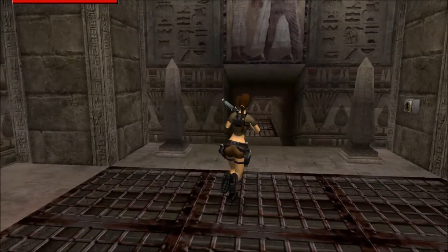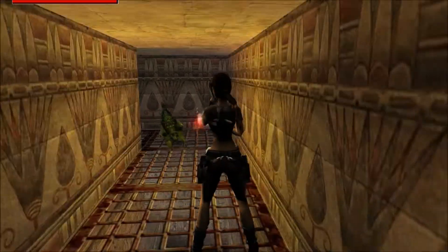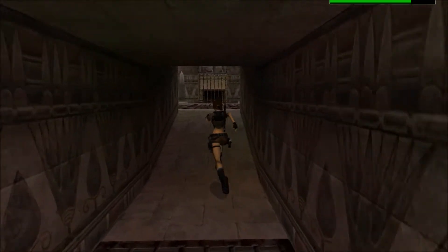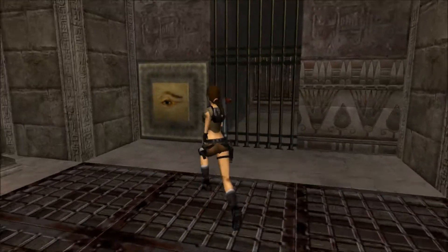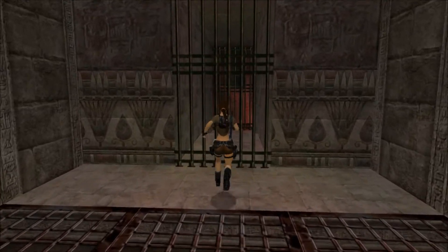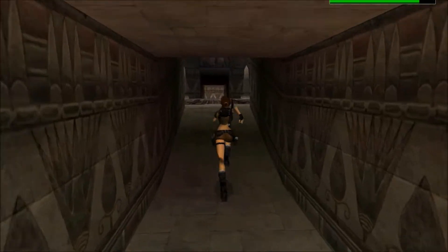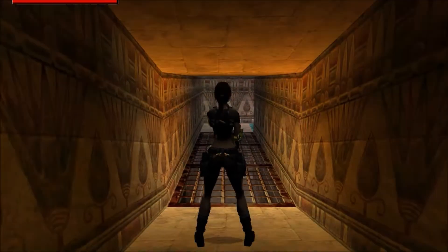We've got some lizards up here we need to kill. This is like a hub chamber — it goes to two different sections. We have some buttons that will have to be dealt with later. We need to open this lava chamber first — go ahead and get the hardest part done. That sequence of buttons would be blue, red, and yellow.